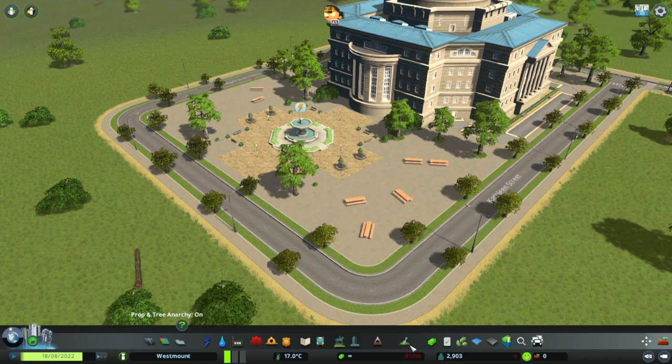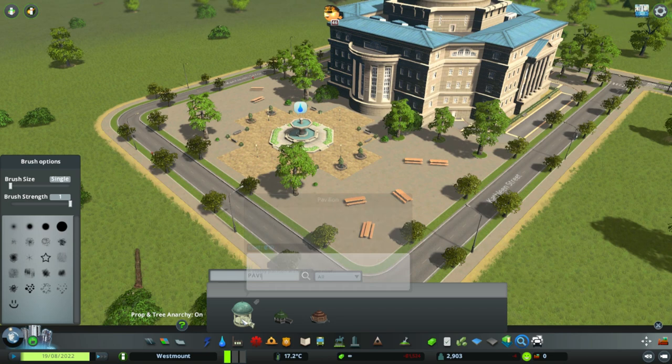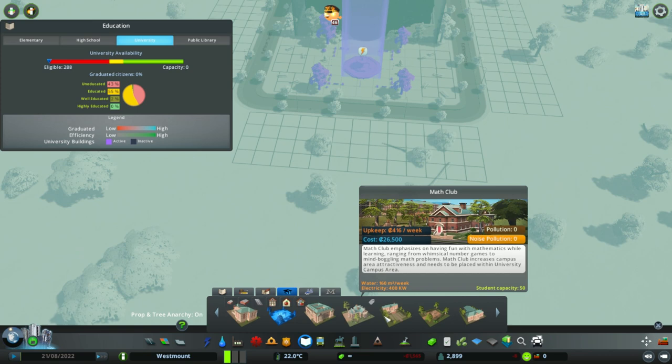How about umbrellas? Pavilion? Oh, there are bigger pavilions though - they look good. Kind of like one of those, although it's a little random there. Now, there was an outdoor study building that I think would work quite well on the back of this. So let's have a look for that.